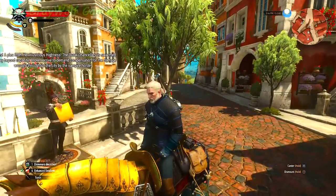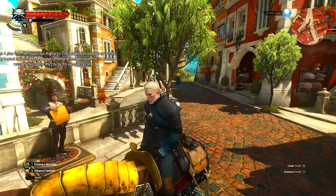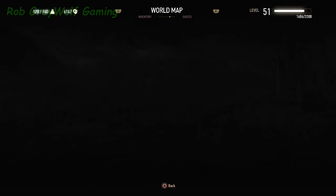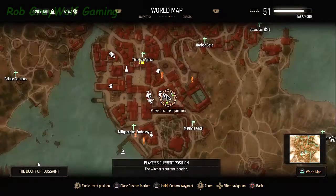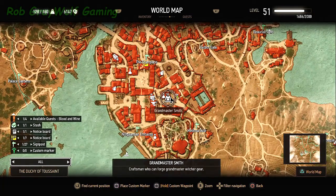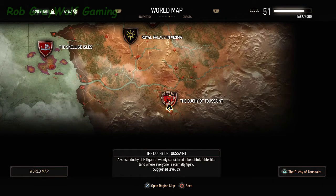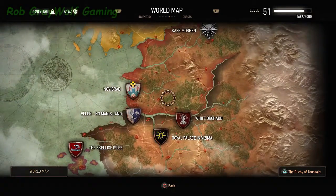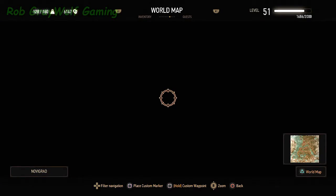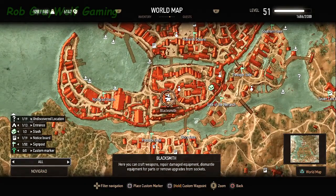Alright, I'm back. I am located at the Grand Master Smith — that's where you get the most money for those swords. It's located in this area here. You need the Blood and Wine DLC to unlock this area. If you do not have that, you can go to Novigrad and sell your swords to your master blacksmith.